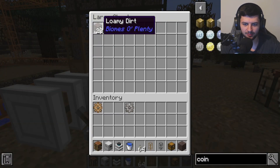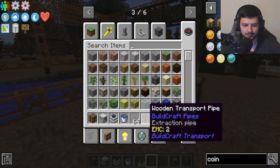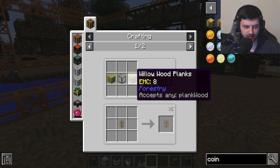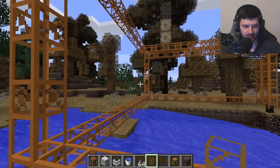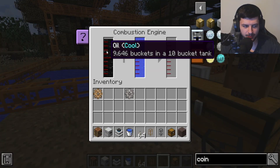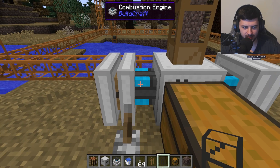If you don't create this pipe system, the quarry will just throw all mined blocks out and create a messy lag-inducing pile. At first the chest fills with dirt, but once the quarry reaches deeper levels it will also output coal, iron, diamond, and gold. Wooden transport pipes are crafted with planks and a piece of glass in the center; cobblestone pipes use cobblestone with glass in the center.